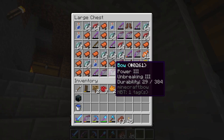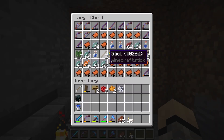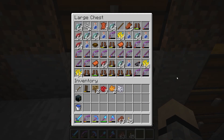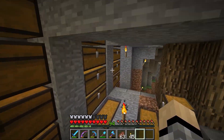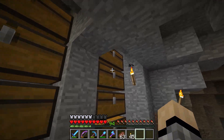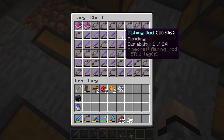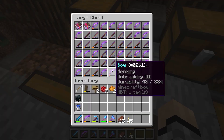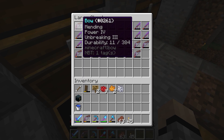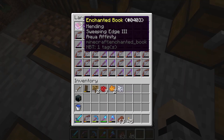All the materials we got — the saddles, fishing rods, bows, and whatnot — are all on these extra spaces over here. And then these two double chests right here are completely full of mending items: mending rods, mending bows, and specifically mending books.